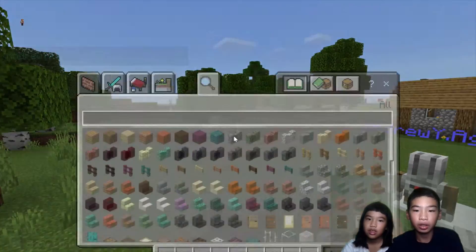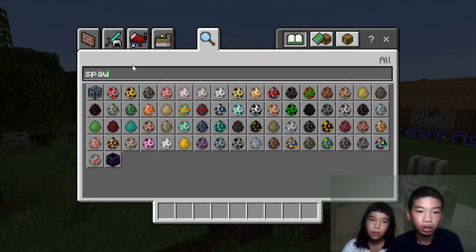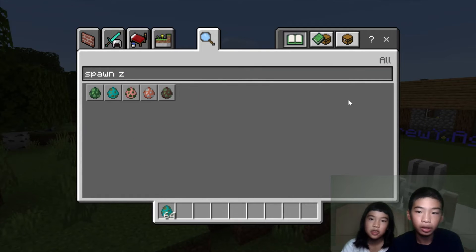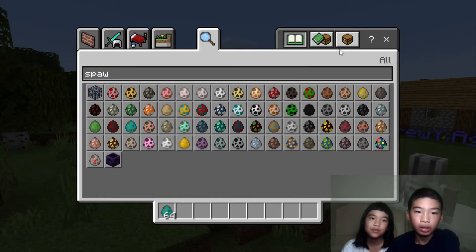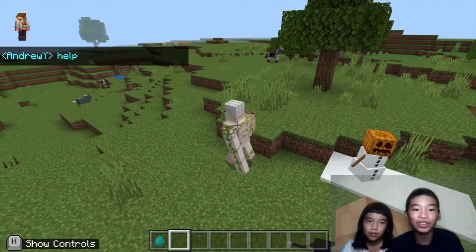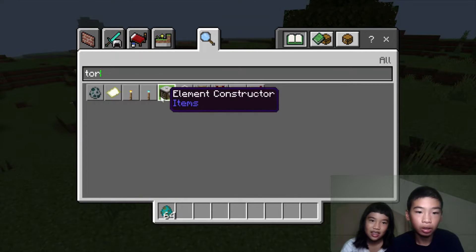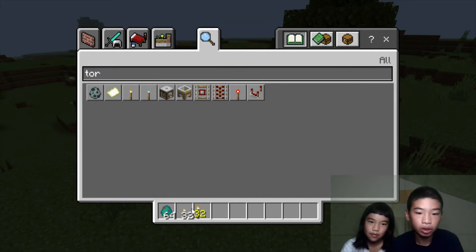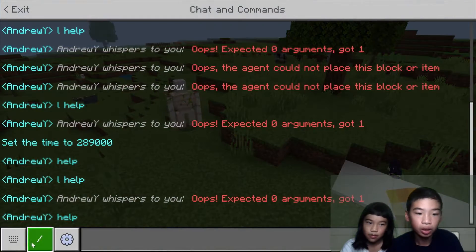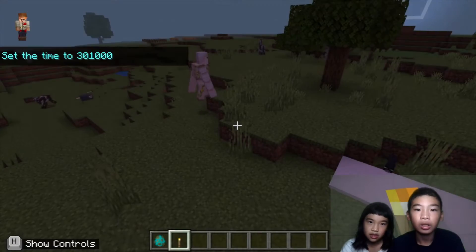Then let's spawn the mobs. Let's just do classic zombie, but we first need to set it to night and put torches. We don't need torches, we just need to light it up to see. Torch. And then let's do night time — night.